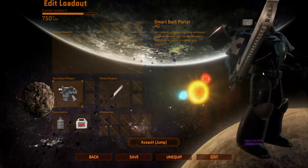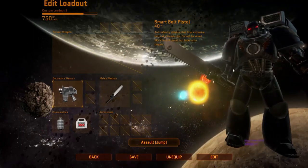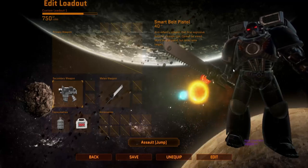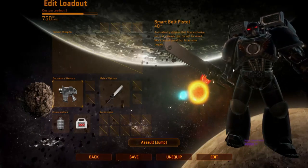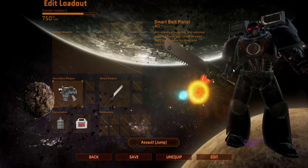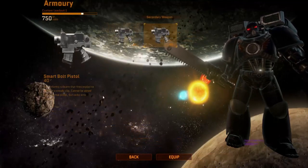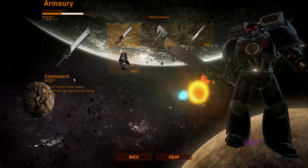You've got Assault Marines with Jump Packs on the back. Unlike Space Marine the game, where you'd go up and come right back down, in this game you can actually hover, and some people argue you can hover indefinitely by tapping Space Bar repeatedly to stay up in the air and keep moving. For weapons on the Assault Marine, there's not much — you've got the Bolt Pistol — but the melee weapons are where it's at. You've got the iconic Chainsword.